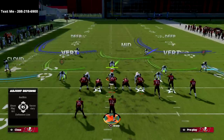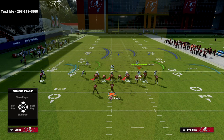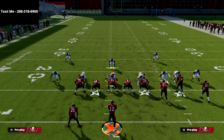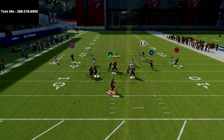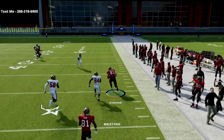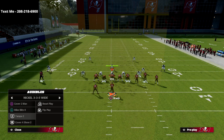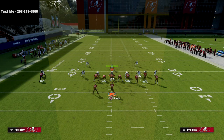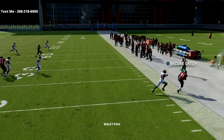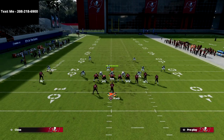Another defense I've been seeing a lot is a version of Tampa 2 where they put a player in the middle third with two vertical hooks and maybe a user over the middle. This play handles it well — the circle receiver holds the cloud flat and you can easily throw over the top to the tight end. However, since the latest patch, stock cloud flats do a decent job of stopping the out route; you can still throw it but you'll only get four to five yards instead of ten.